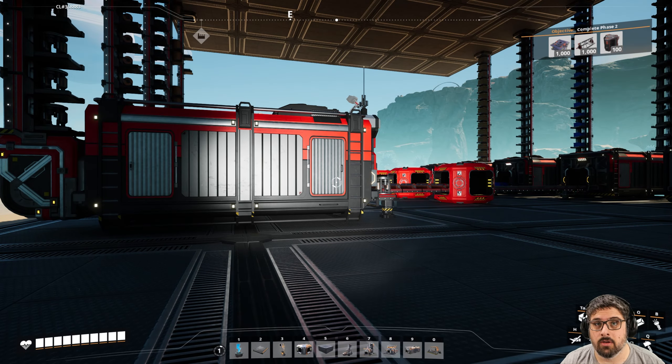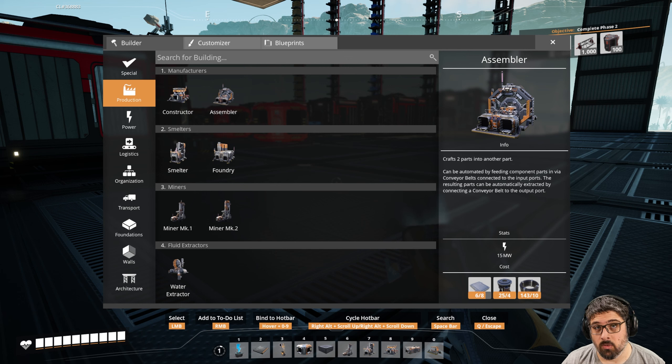Now we're ready to do phase two. There's an easy and a hard way — you could overdo it and do more items per minute. But I find that if you start off slow, like five per minute of each item, you can later expand or use the new somersloop to double the output. So we're just going to stick with five per minute.